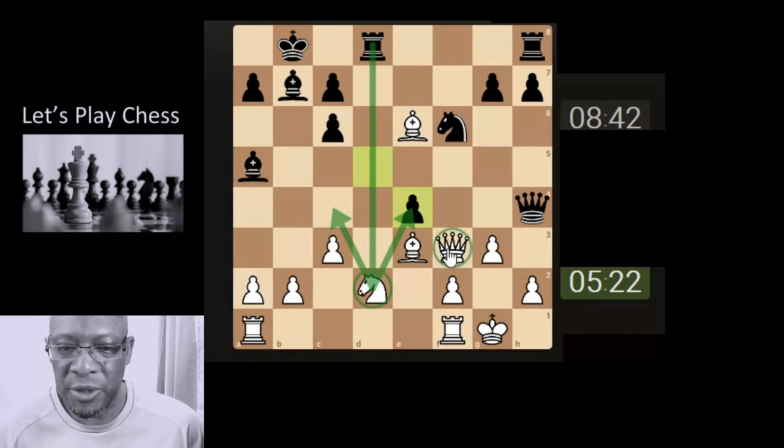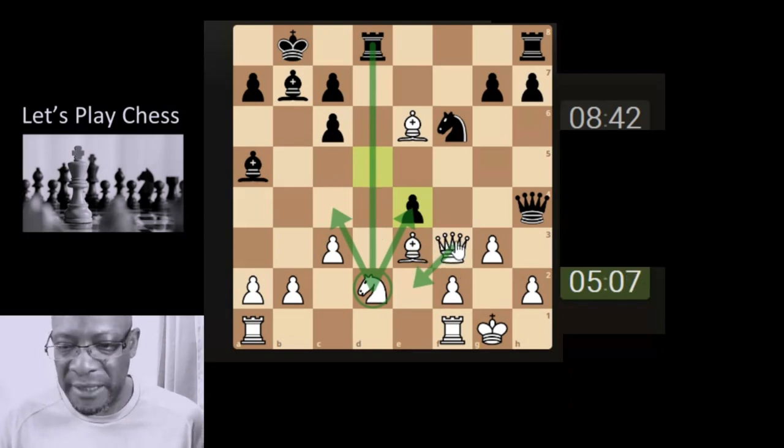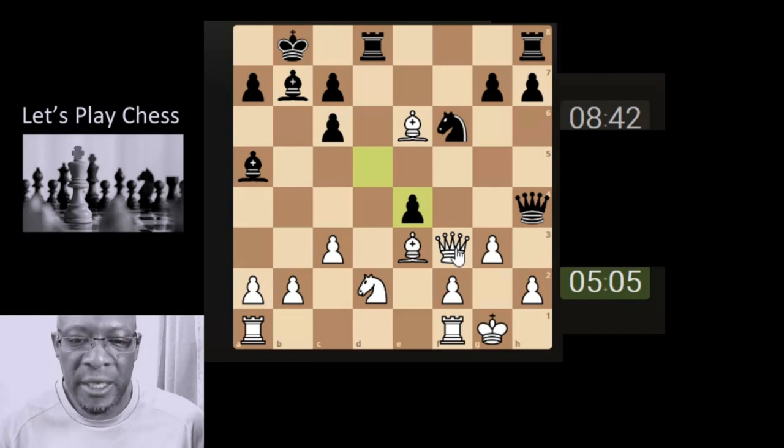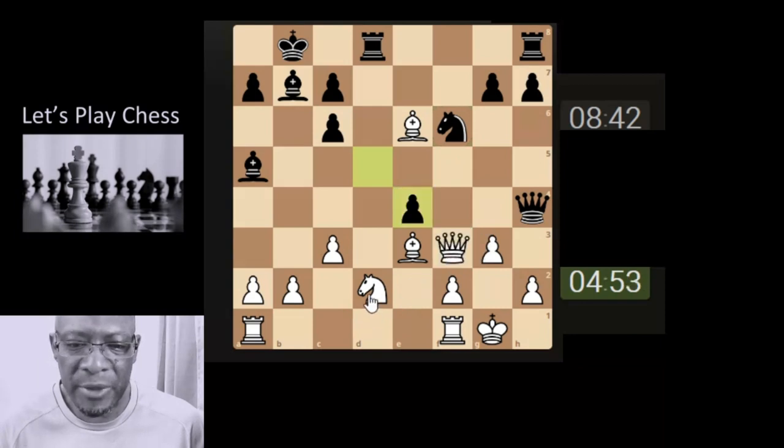We could move the knight out of the way to attack an unprotected bishop, but the pawn is actually on the queen. So are we having to bring the queen back to protect the knight? That was a different kind of move order they put in place. The whole idea is about blocking off what the opponent is attempting to do as best as possible.